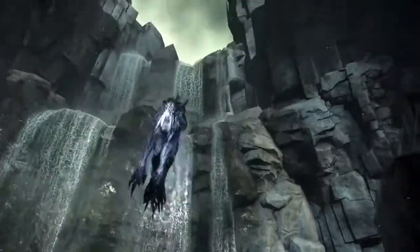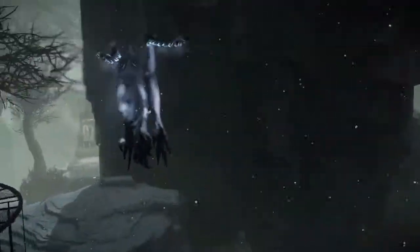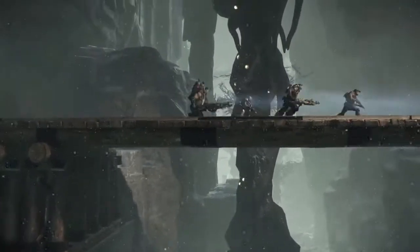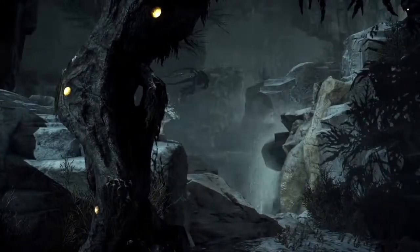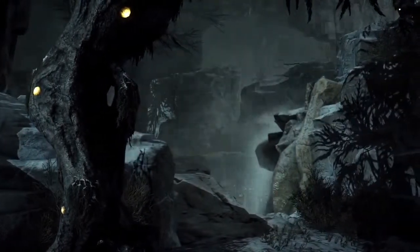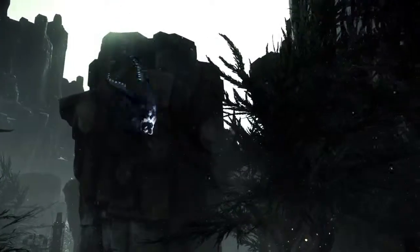Set on the savage planet of Shear, Evolve plays out as a series of epic boss battles where the boss is a player-controlled monster. Today we would like to share with you the new map, The Distillery. With dynamic snowstorms, large altitude changes, and secret waterfall routes, this compact battleground is full of options for both hunters and monsters alike.